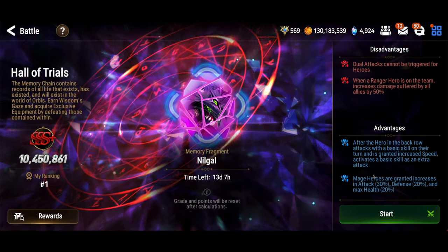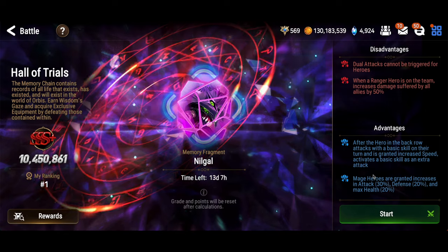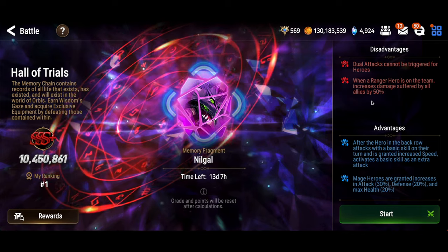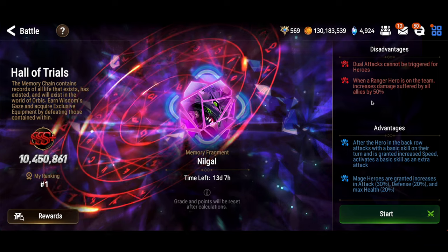First, dual attacks are turned off - they just don't work at all. Even if the unit guarantees a dual attack, you can't dual attack. If that wasn't bad enough, you can't have Rangers on the team. If you have a Ranger on the team, you take 50% more damage, and Nilgal already spams incredible damage.